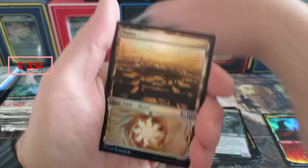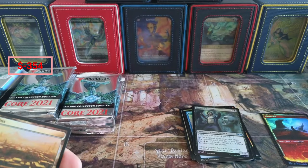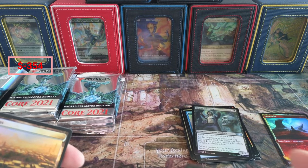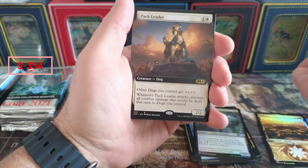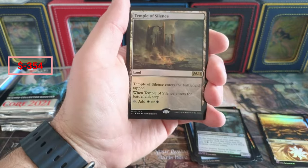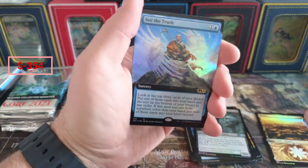Sanctum - we're gonna set that aside because as you can see back there I have my whole Commander decks and my Sorcery decks, so I'll put that over there for Commander. Pack Leader, a Temple - that's about 50 cents. See the Truth - man, that looks good.